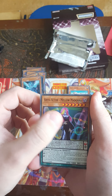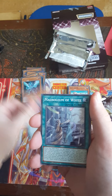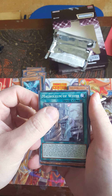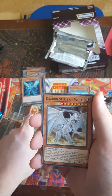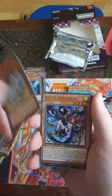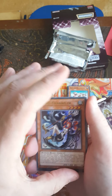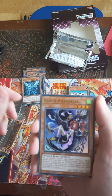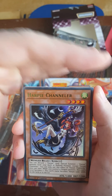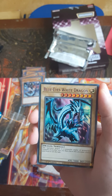Abyss Actor Mellow, Madonna, Mausoleum of White — not Maiden, sorry — Dragon Spirit of White, that's common. Another Harpy Channeler. And — oh my god. How many copies of this card do I need? I've just pulled Blue-Eyes White Dragon.